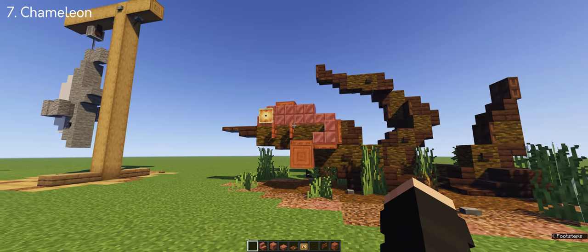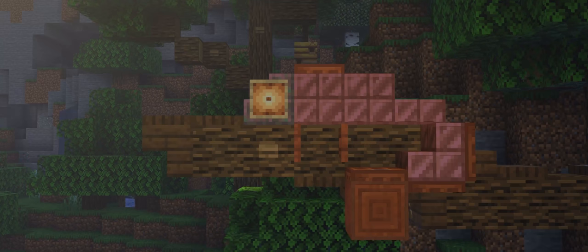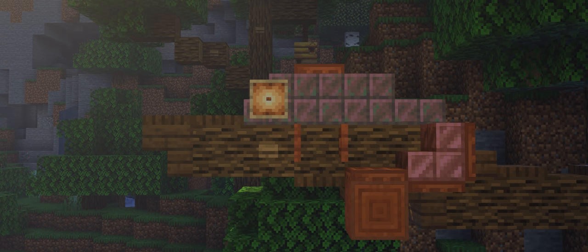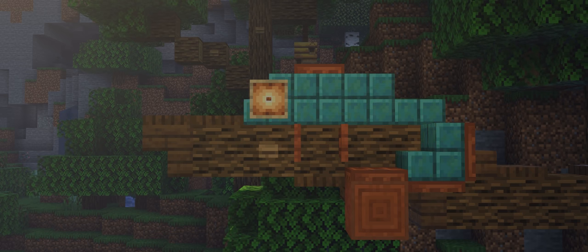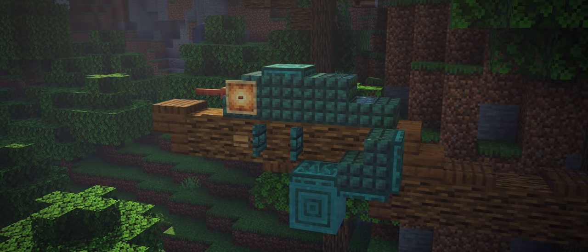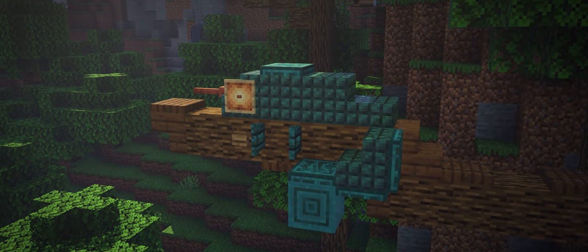So the reason I used copper blocks is that it oxidizes over time, and like the actual chameleon, it changes its skin color due to the temperature. I think it looks cool — it works the same with copper, but you can always stick to other blocks if you like its skin color to stay.